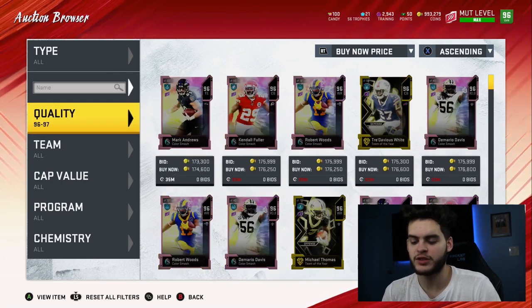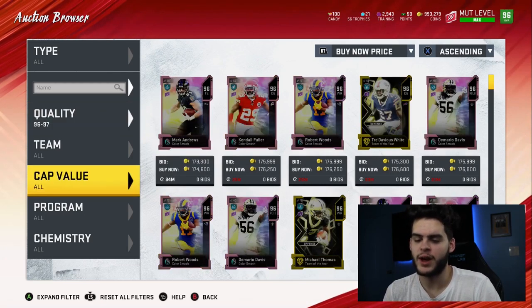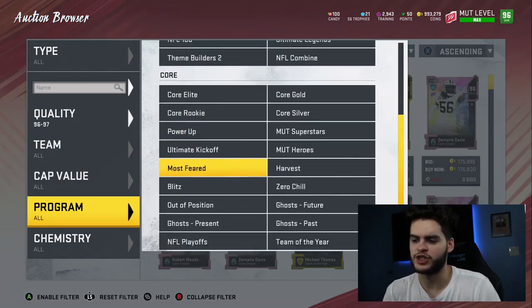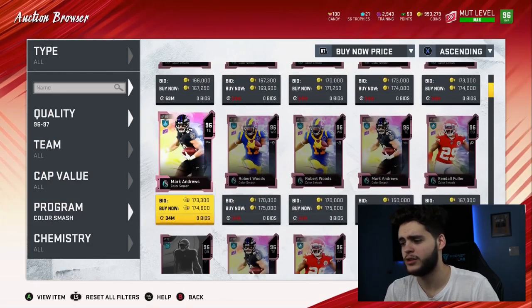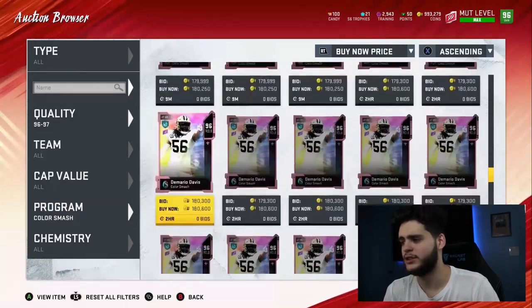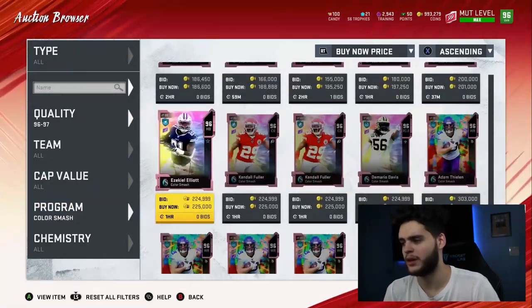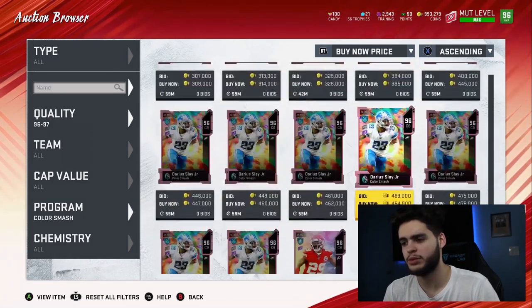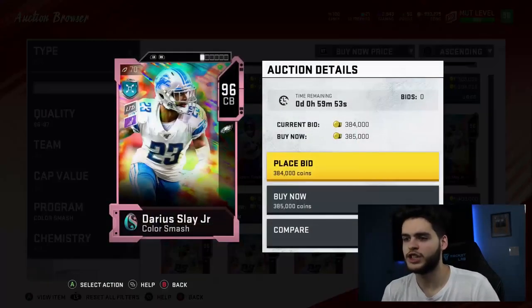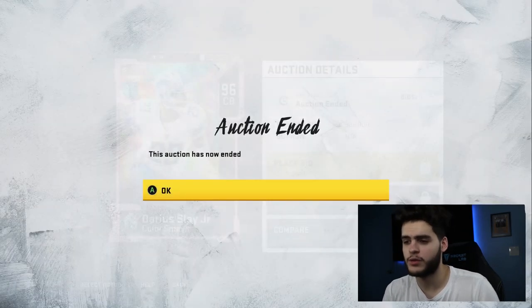Or maybe there's some method to the madness where you have to do all of them and spam packs to actually have a chance. I don't know if that's how Madden codes it. I do know I never get them doing short bursts. Darius Slay is on the block now — quite a lot of them pulled. Clearly I didn't pull one. Let's go check him out — really cool looking card art, not gonna lie.